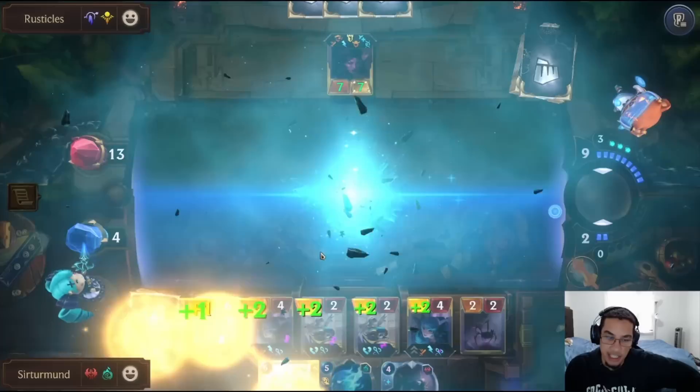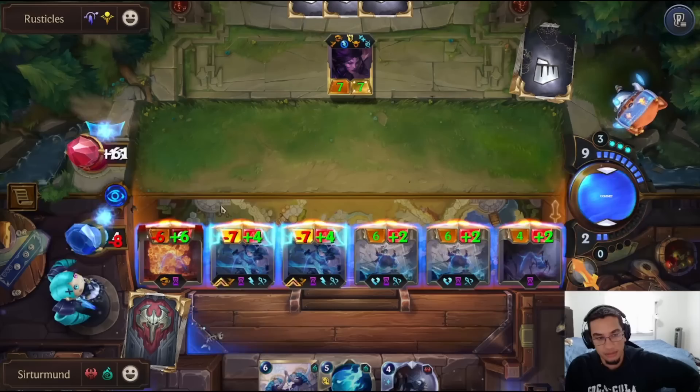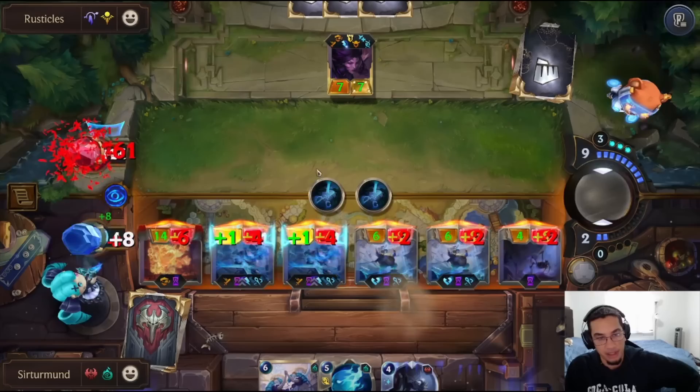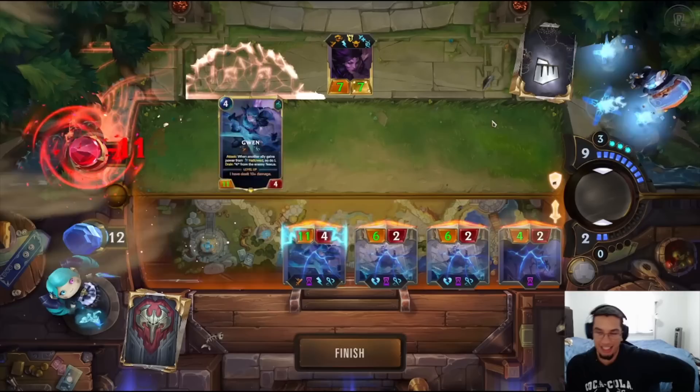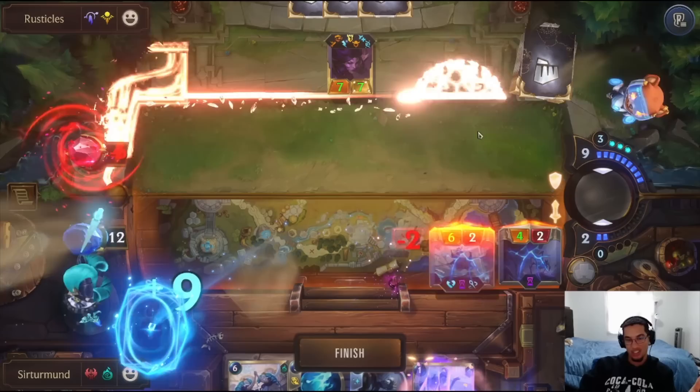If it's not Rider Negation, we should be able to win because of Harrowing. Is this a Harrowing turn? I think it is — it's a Harrowing turn because we can give Tybulk Overwhelm. The Tybulk is going to have Overwhelm, meaning we can actually push damage because Tybulk is going to get buffed up by the Hallow. Our Gwens are each dealing three damage, and Gwen is going to level up. So we just go here — this goes up to 14 with Overwhelm and all these units get buffed up. Goes double Tybulk, and there we go. Gwen levels up as well. That was very, very close. I thought we were actually going to lose that because of how well Rustikos played around the Flock and Scorched Earth.